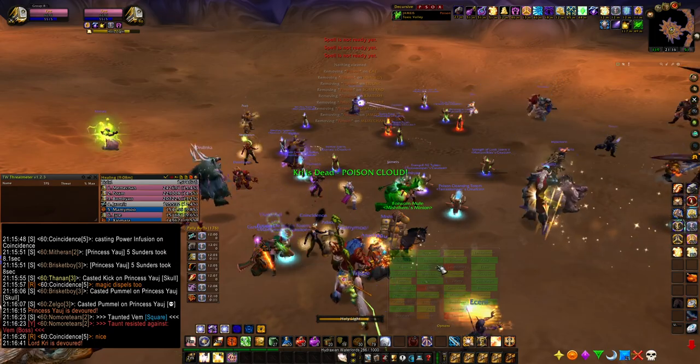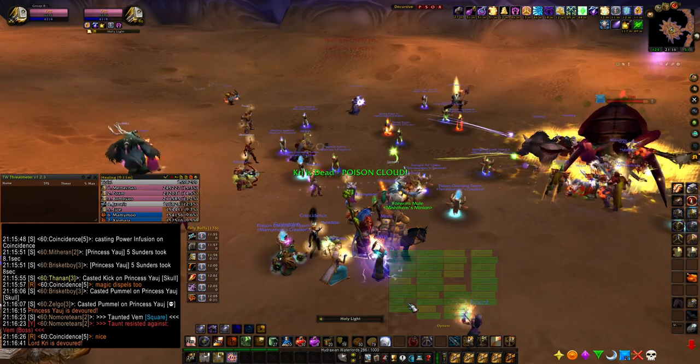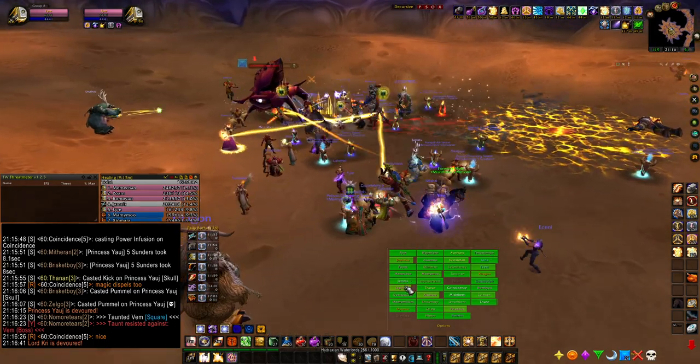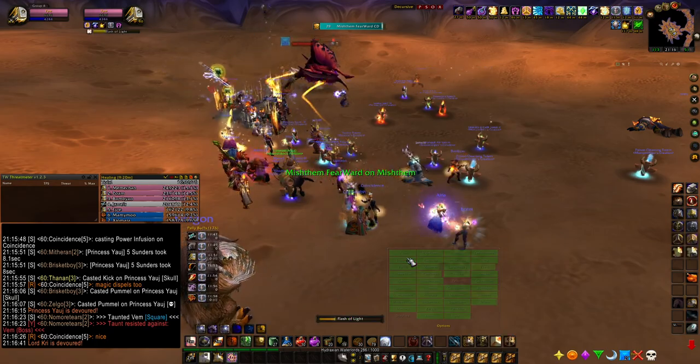Pull them all the way to the other side of the room — away from this poison cloud. There's no fear to worry about, but it's just for safety. Here's good. Tanks just spam your taunt on cooldown. Good job. Good job — Angelus just chomped and tried good.